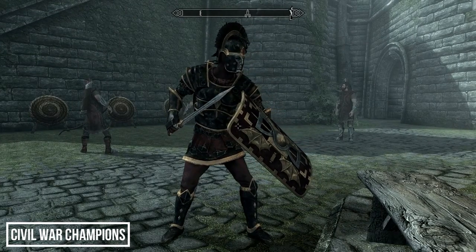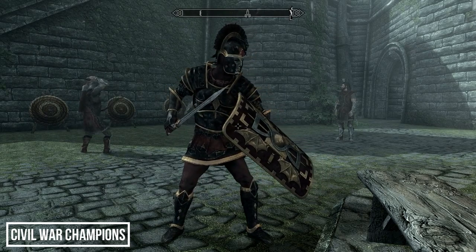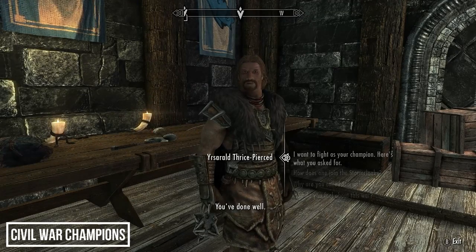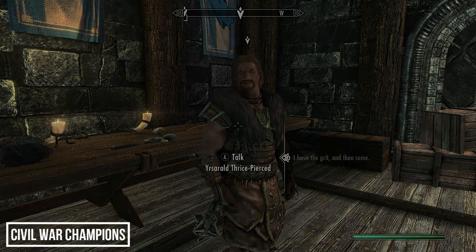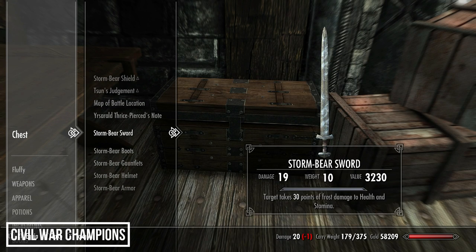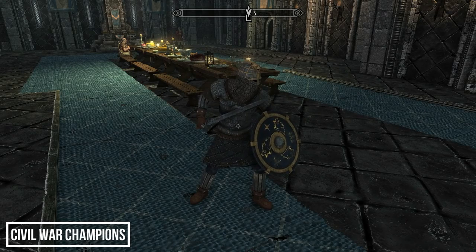For the Stormcloak version, deliver five snow bear pelts to Galmar Stone-Fist. After presenting these you'll get the Storm Bear Chest Key. This set has excellent design — especially the shield. The enchantments feature frost damage and frost resistance in place of the Imperial set's fire. The two-handed weapon is a battle axe dealing 50 points of frost damage, and the one-handed sword does 30 points of frost damage.